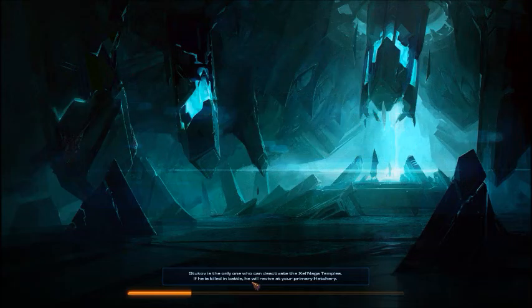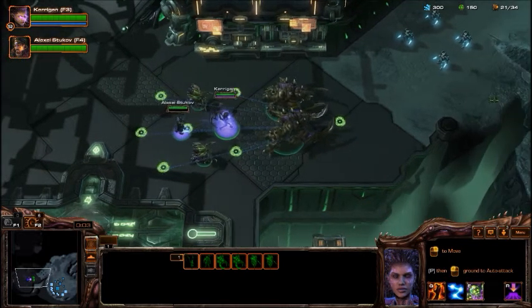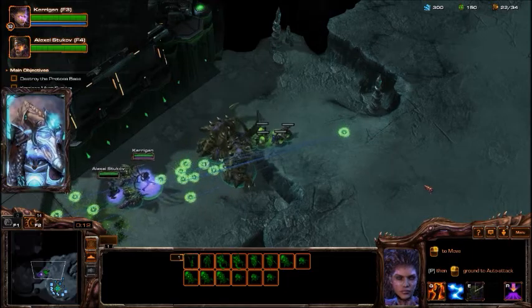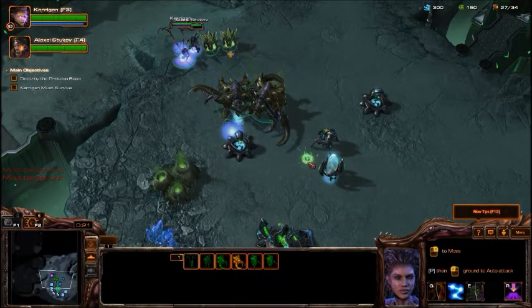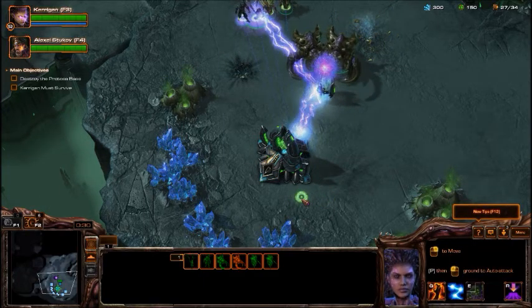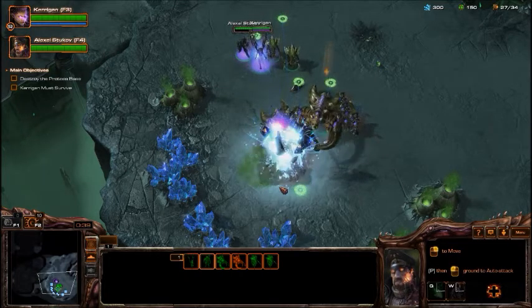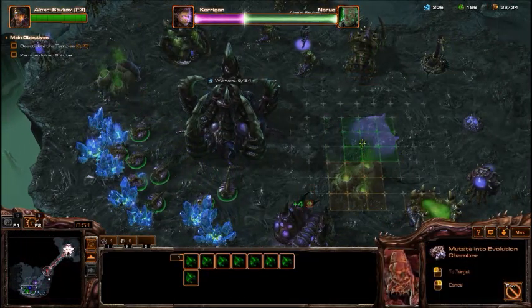This mission is actually pretty simple. It's a lot similar to the Media Blitz mission in the Wings of Liberty campaign. Instead of using a Thor to basically be the unit that has to stand on the towers, you're using Stukov himself. After you have Kerrigan engage Narud in their DBZ Kamehameha wave fight - and they do a Kamehameha wave above your head this entire mission - Stukov basically takes over command. You have to move him from shrine to shrine, defend it until you cap the shrine, and then move on to the next. Each shrine you cap basically weakens Narud, so Kerrigan can actually take him out.